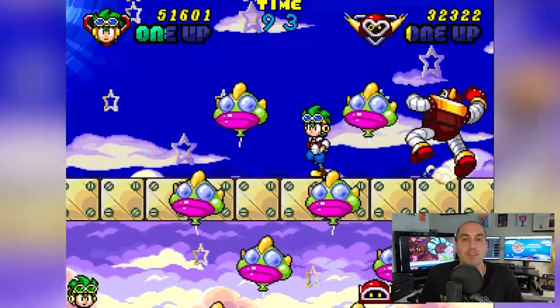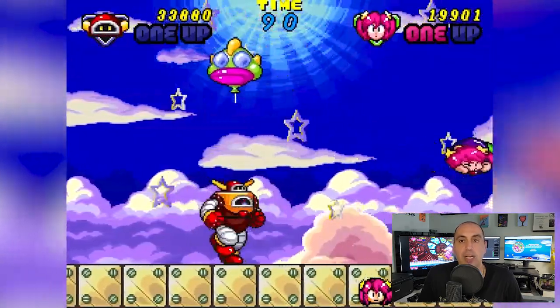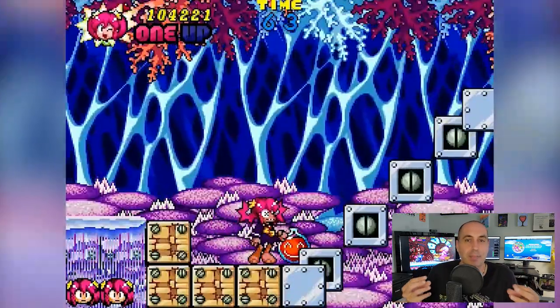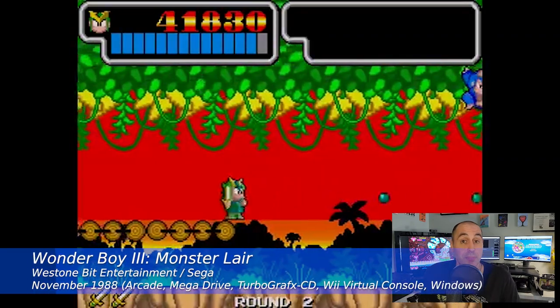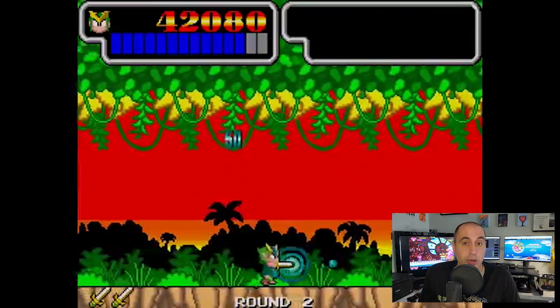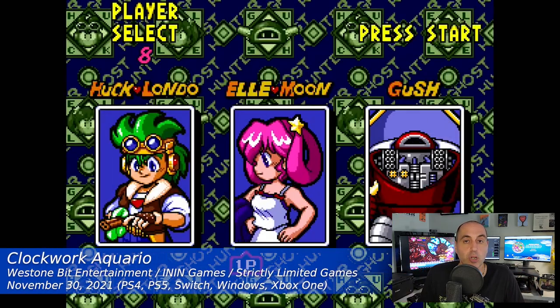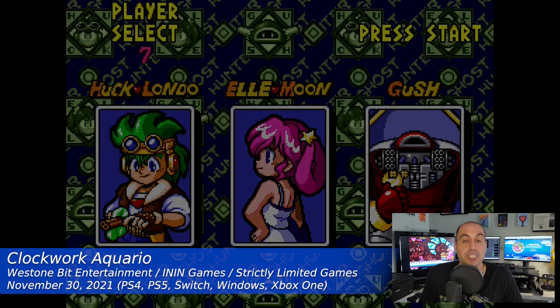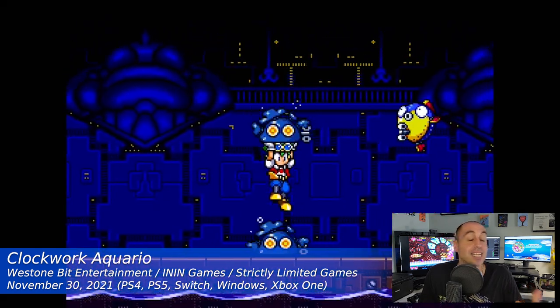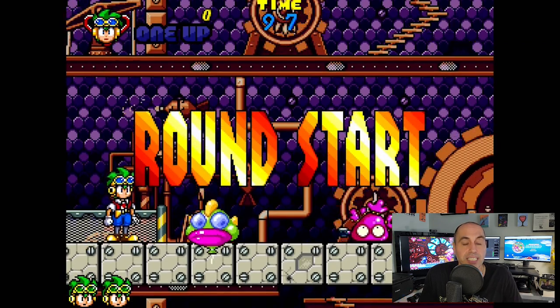The gameplay itself is pretty basic. It's a 2D arcade side-scrolling pixel art platformer loosely inspired by games like Super Mario, and directly inspired by Wonder Boy 3: Monster Lair, an older title by Westone. The game has either one-player or two-player co-op modes, three selectable characters, and five stages, each containing a sub-boss which drops a key to unlock the room to fight the main stage boss.